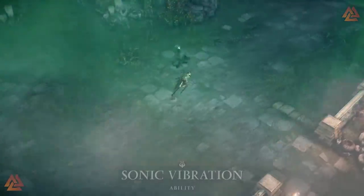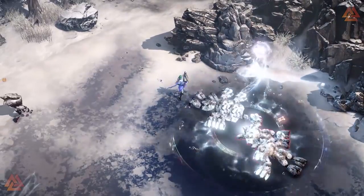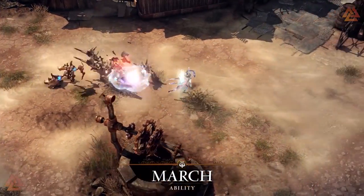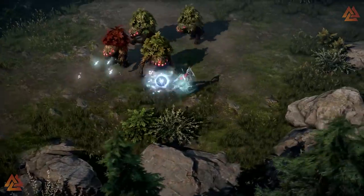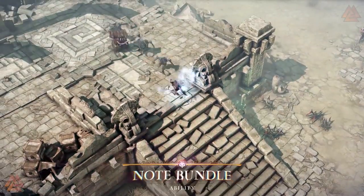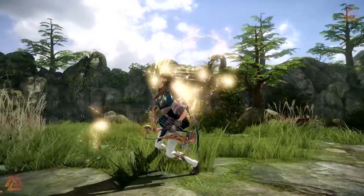The second of the Mage's advanced classes is the Sorceress, which was recently changed from the Summoner — the Summoner is coming at a later date. So if you played the beta, this is a completely new class. The Sorceress is your classic mage: you'll dish out elemental damage and be able to clear battlefields pretty easily. If you enjoy the traditional mage look and playstyle, this is the one to go with.